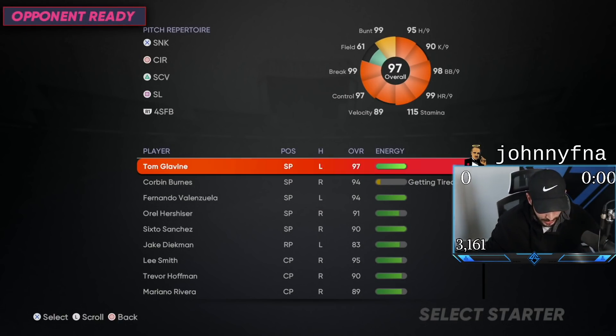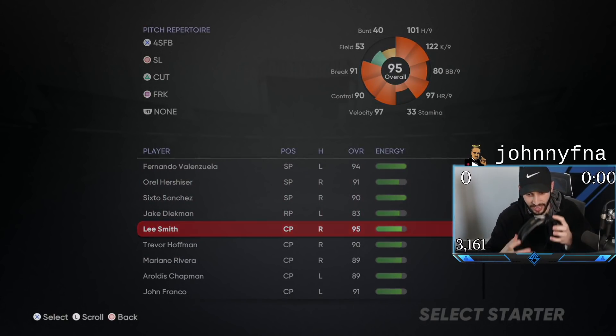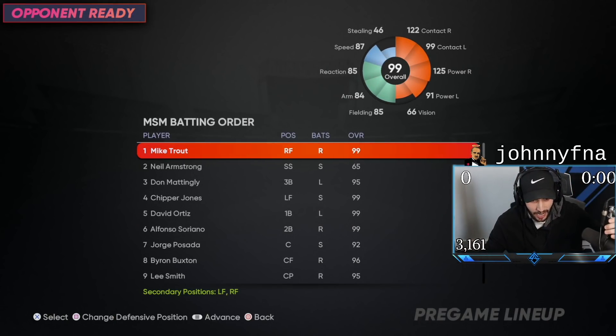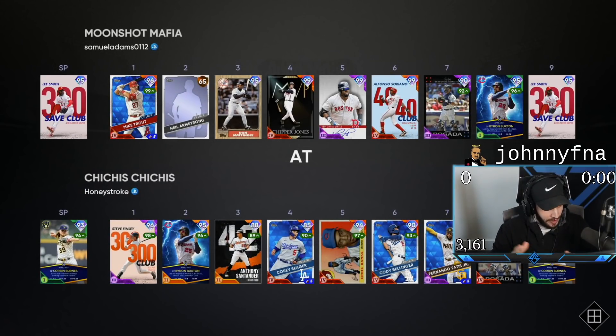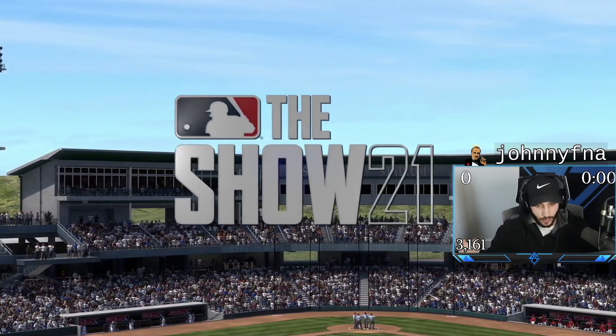Lee, I'm going to need you to be great. Oh my God, this game is laggy. What in the world? We got Don Mattingly at third base — the left-handed third baseman. Classic. Who are we facing? Honey stroke? We're facing a righty. That's a really good thing for Don Mattingly.